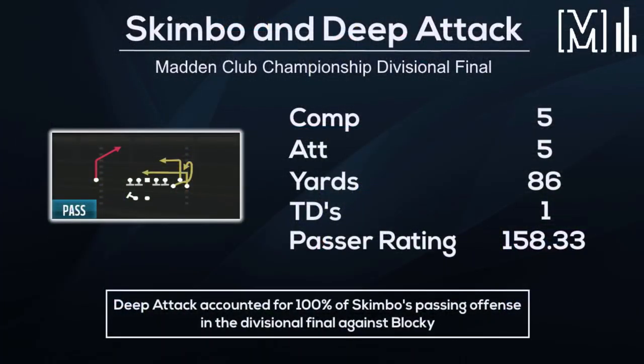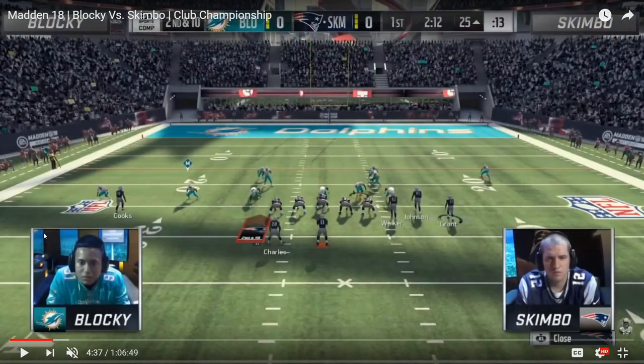He went 5-for-5 for 86 yards and a touchdown running only deep attack, and really throughout the game he only called two different plays — deep attack or halfback draw. With those two plays, along with the game planning of going from the pistol, fake snapping to get Blocky to jump off guard, and then audibling back to the gun bunch, which is another great thing about the West Coast playbook now that you can set audibles.